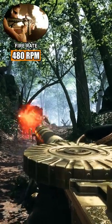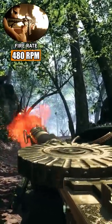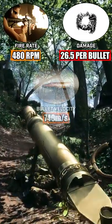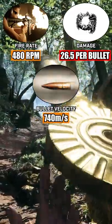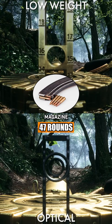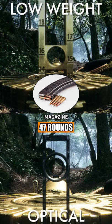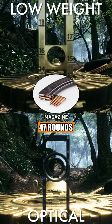Firing at 480 rounds per minute, this sheer force of mediocrity deals a maximum of 26.5 damage per bullet, with rounds travelling at 740 metres per second. Holding 47 rounds in the magazine on default, the Lewis Gun's low weight and optical variant offers players a low-recoil, no-nonsense kind of LMG.